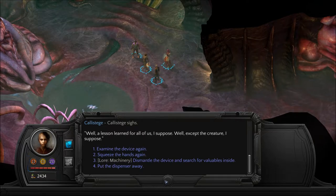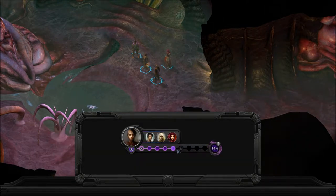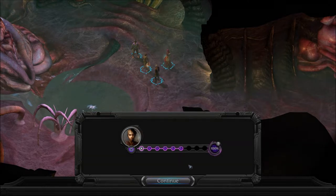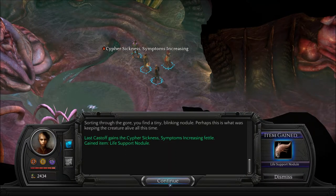We got Pez out of the thing. Nothing emerges from the creature's ruptured throat but a wheezing gasp and a puff of putrid air. Dismantle the device and search for valuables inside. Success! You pry at the sides of the device, slipping your fingernails along the fleshy seams beneath the now-useless hands, and tugging as carefully as you can. Without warning, the device cracks apart with a spray of pink fluid and tiny organs. We gained a life support nodule.